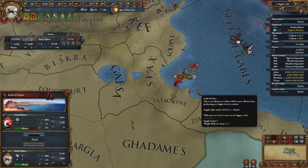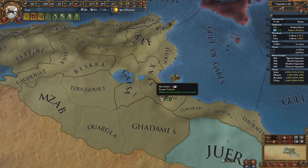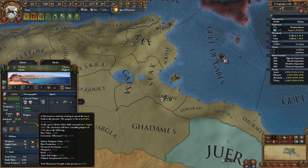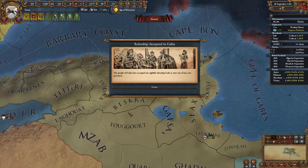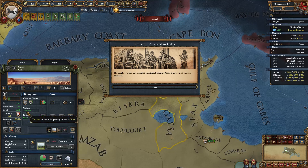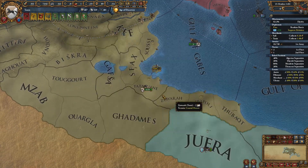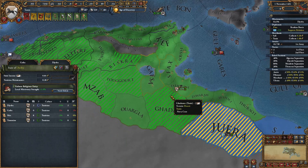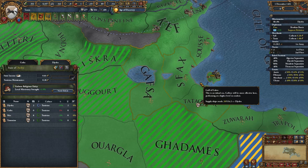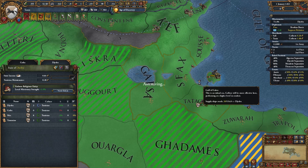After crushing the rebels, conversion in Jerba should resume — it's at 3.9% now. Gafsa accepted our rulership without needing to spend military points suppressing them because they share primary culture with us. Tizieri accepted us too, bringing governance efficiency up to 97.5%. So it scales in 2.5% intervals, which makes sense for a large state.